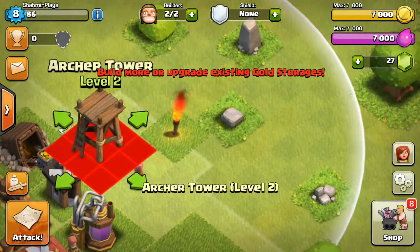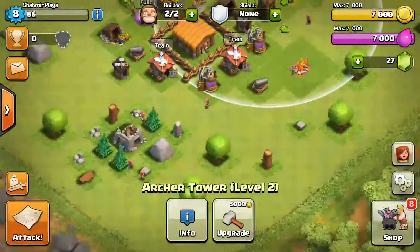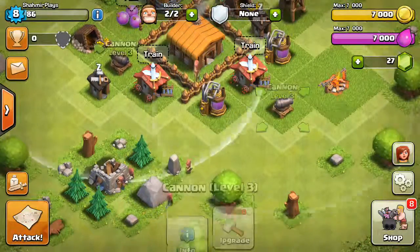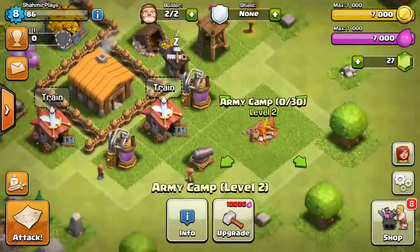I got my archer tower up to level two, my cat up to level three, and this building is up to level two now.